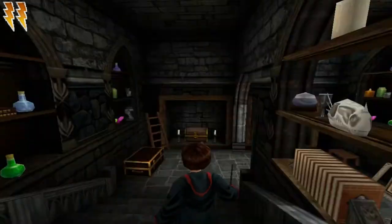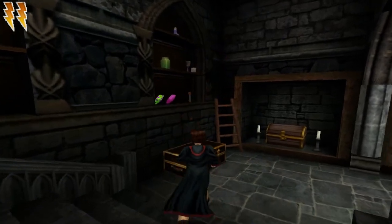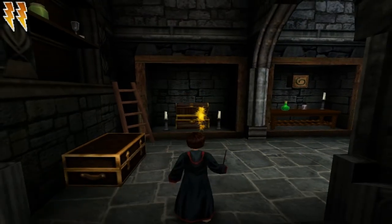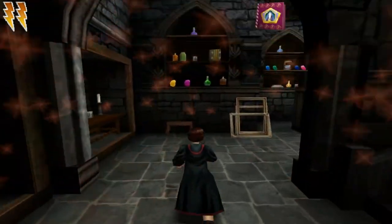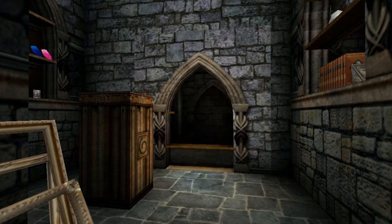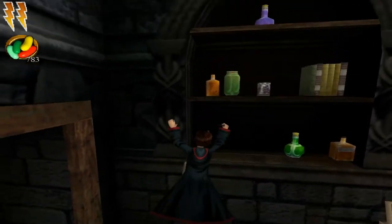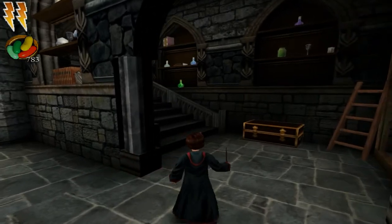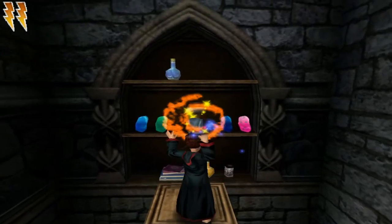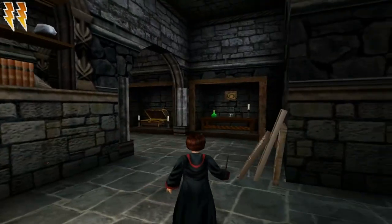This is also a nice section of the game. You're probably thinking we're there already - this is the stash of all the potions and items. You can see a wizard card. You have to cast Flipendo. What I like about this room is they just place beans on the shelves and you can actually get some items - like here, you can get some more Flubberworm Mucus because it just sits on the shelf. I think it's pretty awesome that they've done it that way - you can still get items here and there.